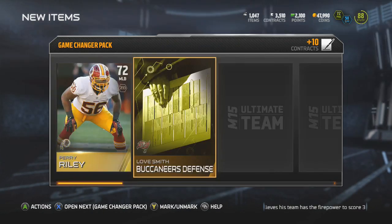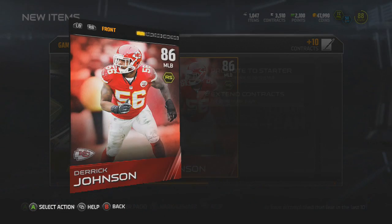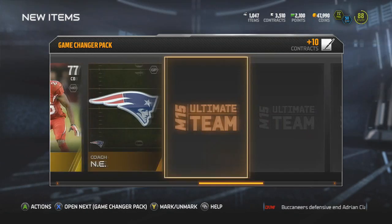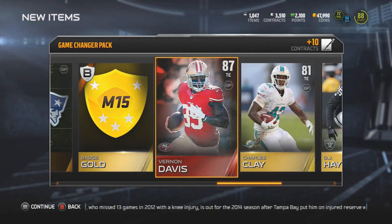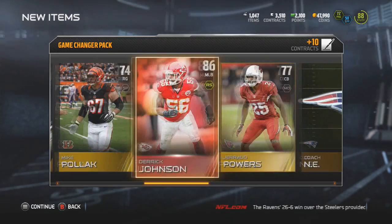Pack number three — getting Riley, getting a Lamar collectible Team of the Week. I think I already have one of him. Getting another elite: Derrick Johnson, middle linebacker. Awesome pull — he's a little on the slower side but he'll get after the quarterback. 67 catching, not great, but I'll definitely sell him for some coins. Getting another elite: Vernon Davis. Go out and buy this pack right now — pause my video, do whatever you have to do. I've already gotten three elites in three pack openings. That's just an incredible pack opening.